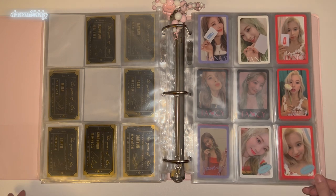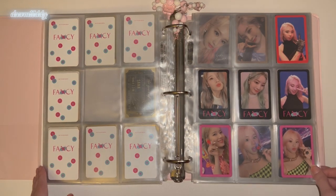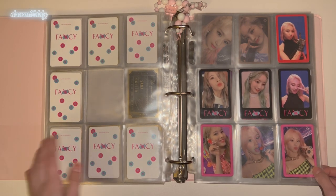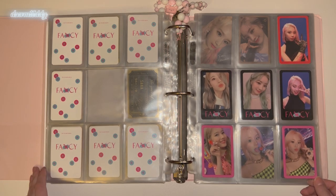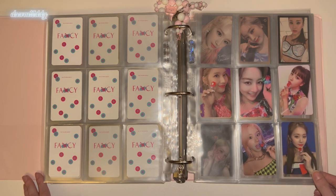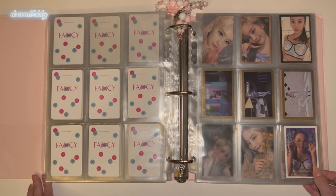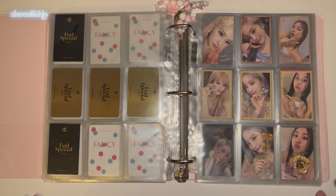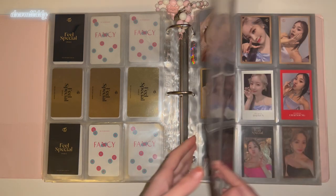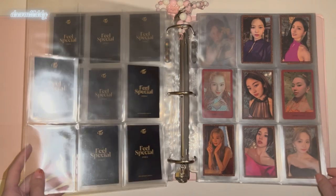Then we have Fancy You — like I mentioned, Chaeyoung is fully completed for this era. I'm sorry the pages in this binder are dirty — I used to use silver Ultra Pro pages when I first started collecting. Here's my OT9 set — I collect the ring pop set because I hate myself. I'm just missing Nayeon, Jeongyeon, Momo, and that one, but I'm really just worried about getting Nayeon's and Momo's. Then we have Feel Special — I'm almost complete on Chaeyoung for this era, just missing two cards. These two sets, the silver and gold prop sets, are my favorites from this era.